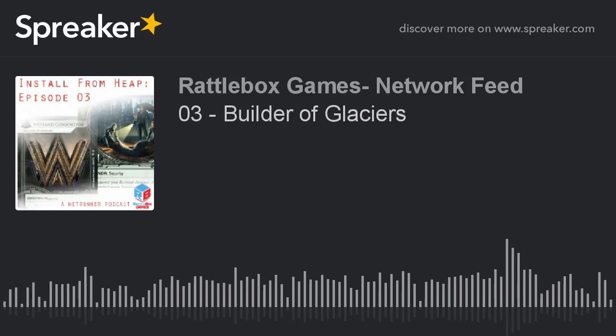The first Wayland deck I built used the shiny, terrible identity, Titan Transnational. You don't recall that one? That's because it's terrible — it's a Wayland ID that gives you one recurring credit to use on advancing ice. I really wanted that deck to work. I tricked it out with space ice that I could advance to rez cheaply. I spent influence on the Jinteki card Trick of Light that let you move advancement tokens around, so I could leverage those space ice into agenda counters. I got that idea from the Run Last Click podcast.